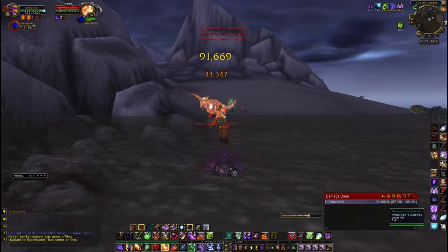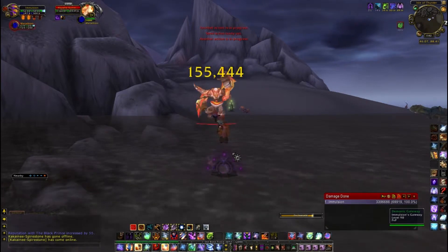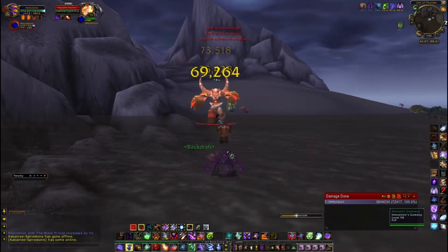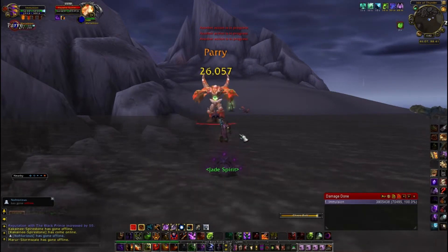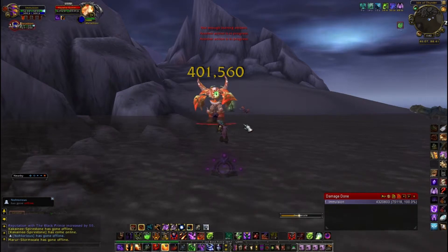So you just DPS him down and that's it, just a simple fight. And if you're a hunter and you don't have a gate, disengage to the water and have your pet drag him back. If you're a mage, blink to the water and have your pet drag him back. Same concept, different classes.